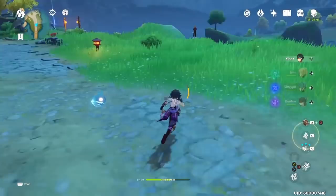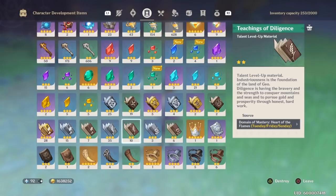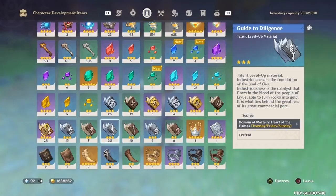The very last thing she's going to need is Diligence talent books: 9 green, 63 blue, and 114 gold diligences for level 10 talents. If you just want level 6 talents, you only need 63 blue and no golds at all. These are farmed every Tuesday, Friday, and Sunday. With about 3 weeks until her banner, it's not quite enough time to get all 114 gold diligences without resin refreshes, but you can get pretty close.